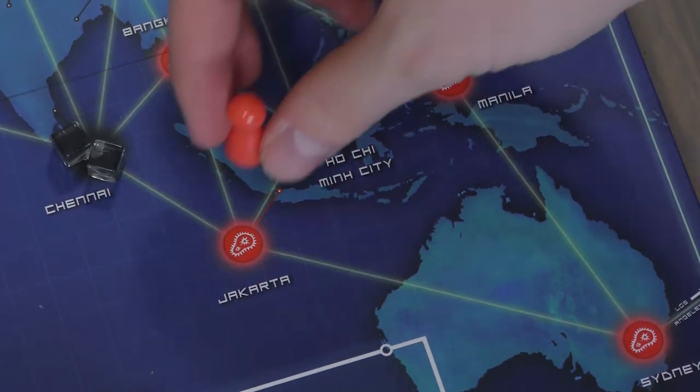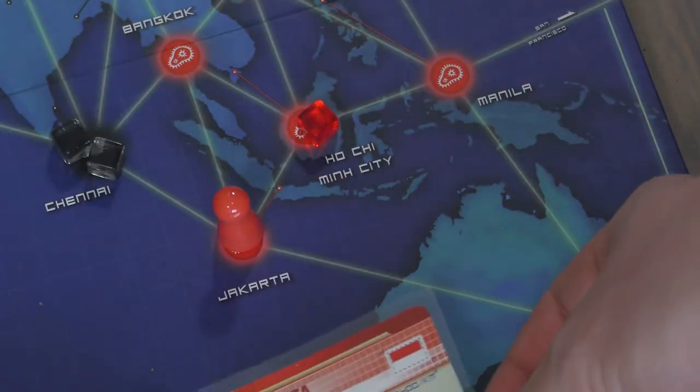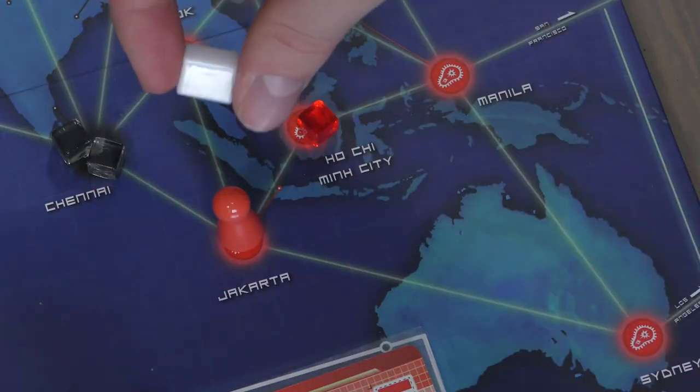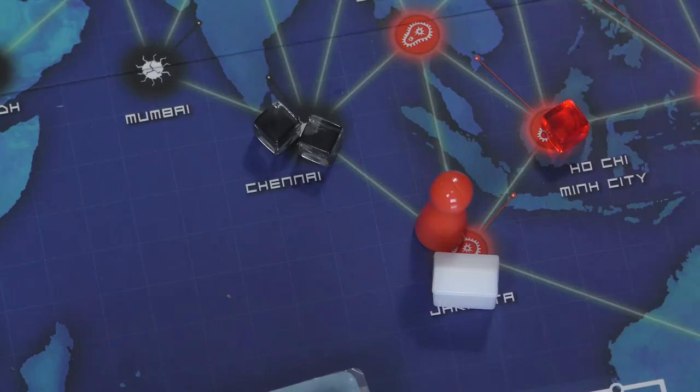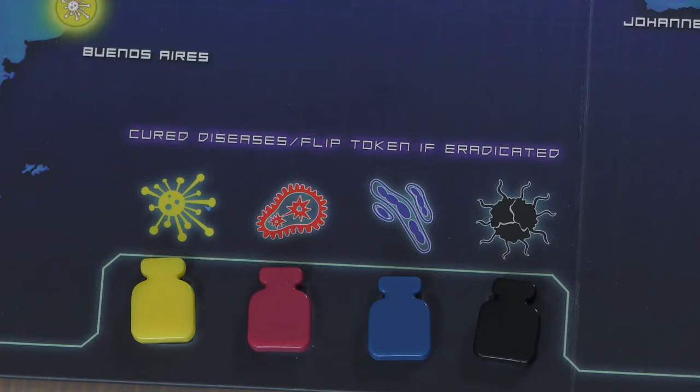Alternatively, if you're on a city and you have a city card that matches the city you're standing in, then discarding that specific city card will let you fly anywhere. Building a research station: if you go to a city for which you have a card, discarding that specific card in the city you're in will allow you to build a research station, which will help you find cures. Finding a cure: if you discard five cards of the same color class, then you can cure that color disease. There are yellow, black, red, and blue diseases.